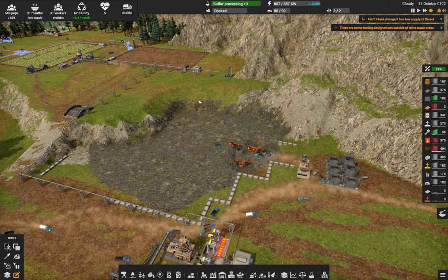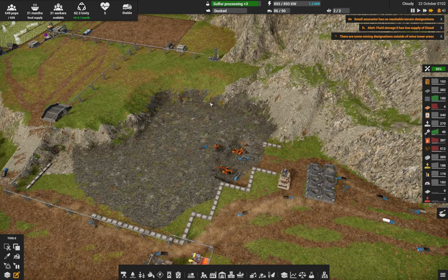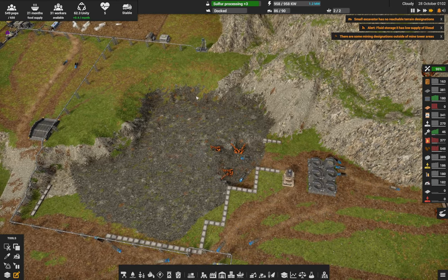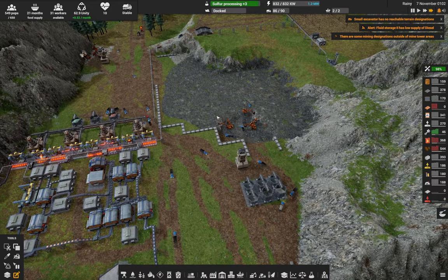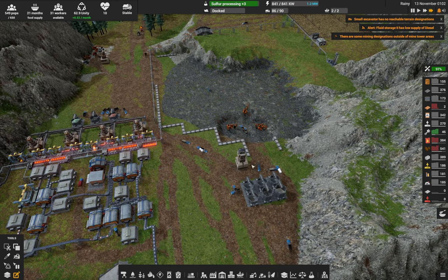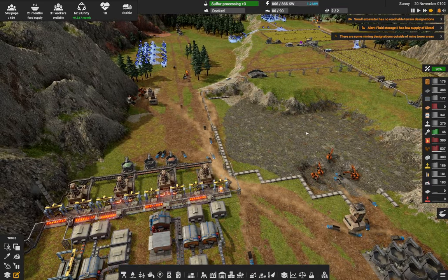Coal has become a problem. As we cut into this hillside, we were digging up too much dirt and rock rather than coal, which caused a lot of problems. So we've started to dig down now so our diggers are a lot more efficient and we're getting the coal out, which should keep us going for a little while.